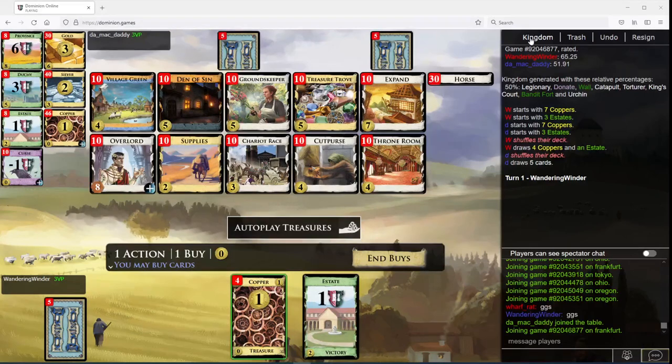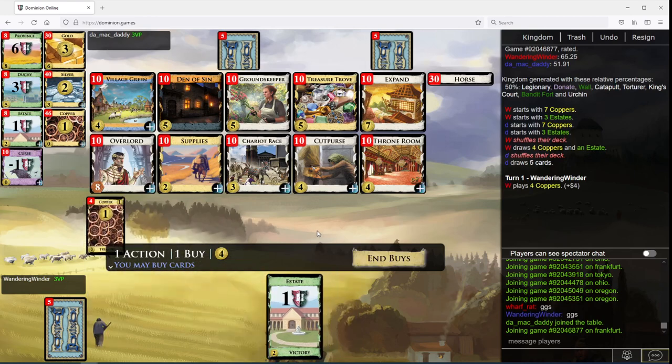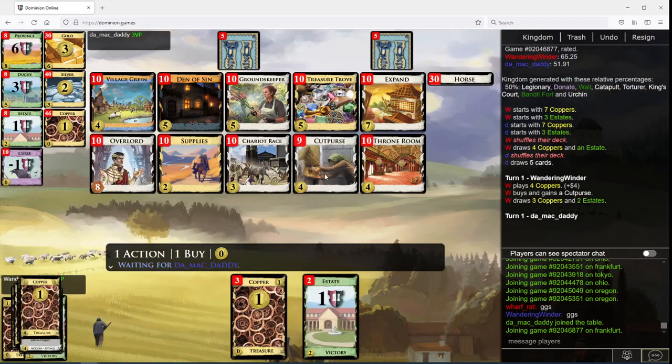Wandering Windor here, with yet more Dominion action. Let's go Cut Purse. It is a little hard to draw here, it's just Dens. Let's do this.